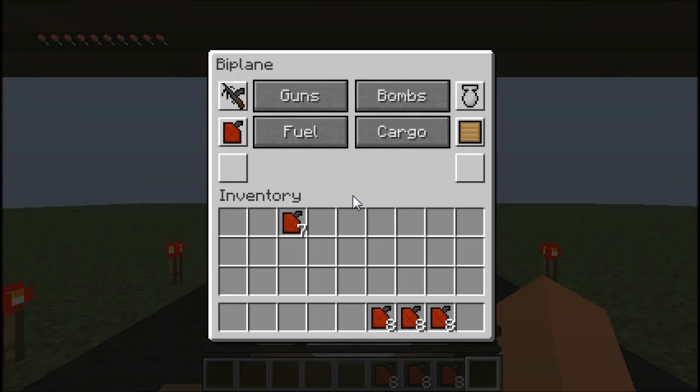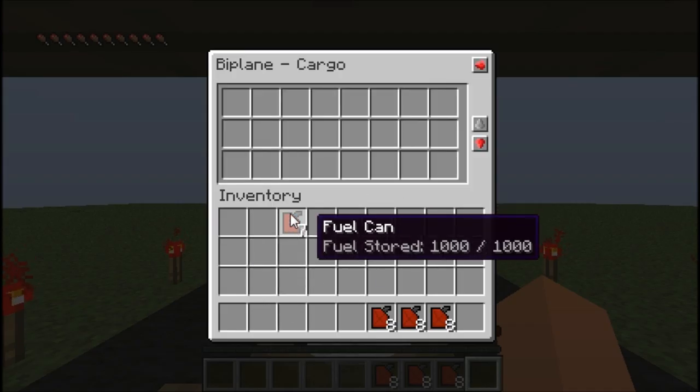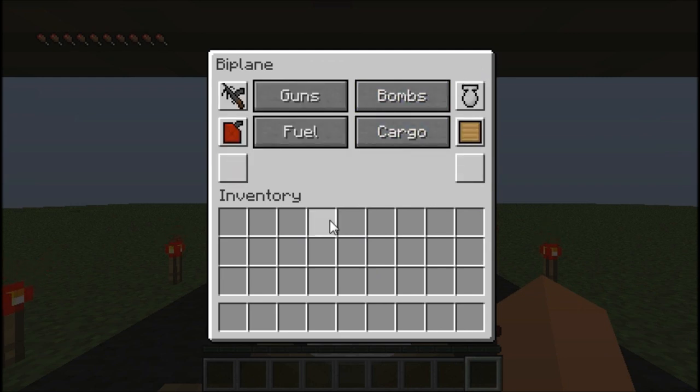If you're going on a long journey and you don't want your inventory full of fuel, you can click on the cargo bay and hold anything in there that you wish. So you can have your crossbow in there, or from the modern weapons mod, you can have your AK in there.